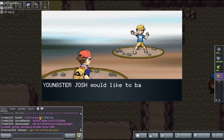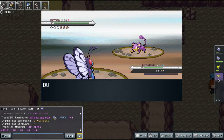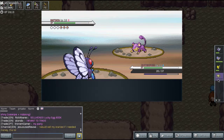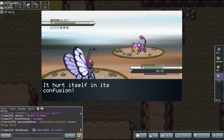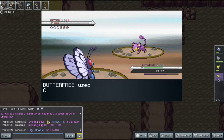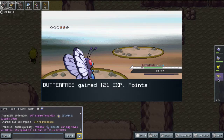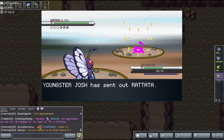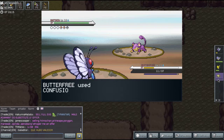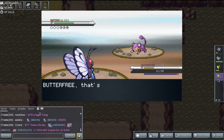We're facing Youngster Josh — facing Rattata. We can use Confusion, it's all good. Rattata became confused and hurt itself — that's good for us. I think our next Confusion attack will take it out. There's one down — getting Butterfree some more levels is pretty hype. He sends out another Rattata and I think I'm going to be able to beat this one. Use Confusion again.